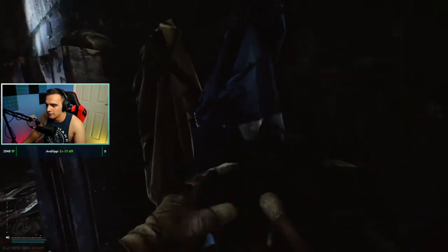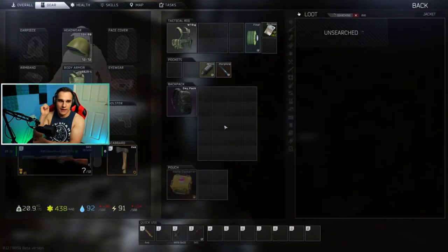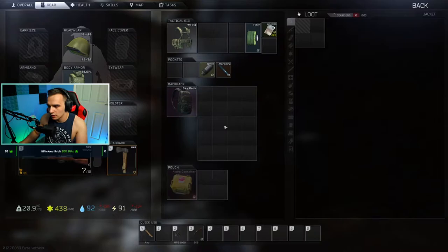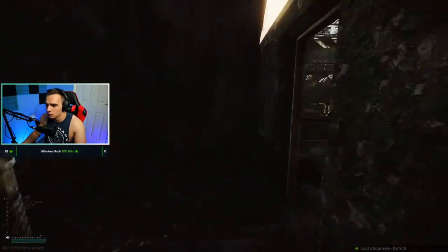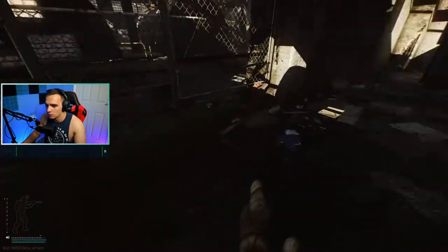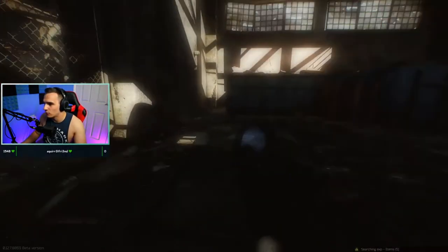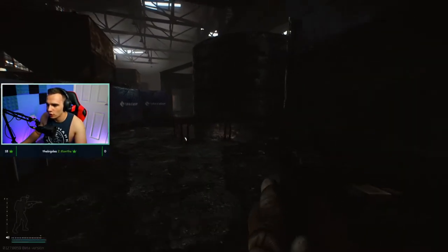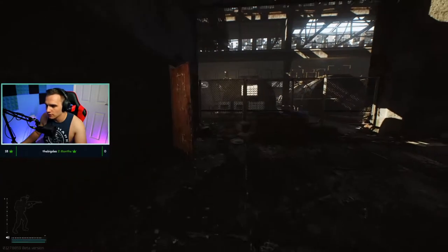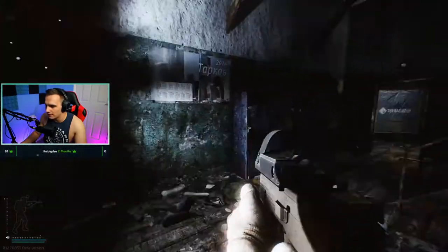Moving into here there are a couple more coat pockets - checking these for key spawns. Keys make serious cash and this is where you'll make the majority of your money. I've come out with Factory keys, Reserve keys, Shoreline keys, and even nuts and bolts that sell for 10-15k on the flea market - so it's worth taking. Out here there's also another weapon crate, but this is a high traffic area so it can be risky. I'd really only loot this one if I just spawned here.